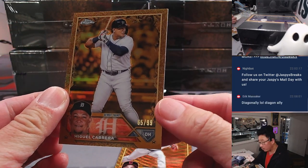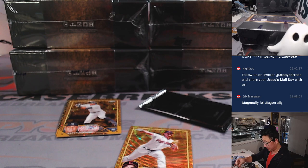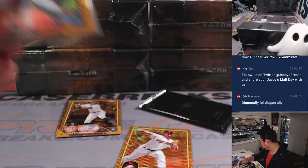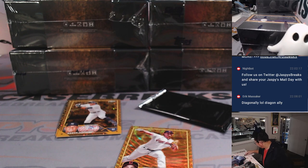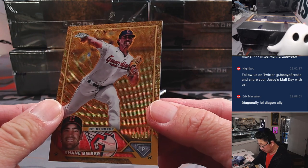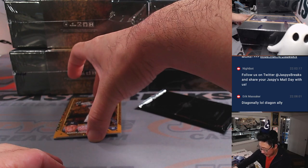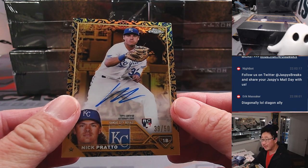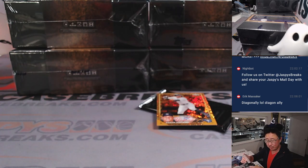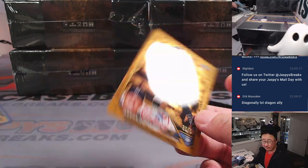We got Miguel Cabrera right here, numbered to 99 — that'll go to the Tigers number block. We go by that last digit, so Tigers 5. That will be for Su Min. Shane Bieber, 20 out of 75 — that will be for the Guardians. Howard has the Guardians. And the auto behind Aaron Judge is Nick Prado, 39 out of 50, Royals — that will be for Howard who has the Royals straight up.